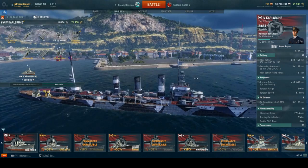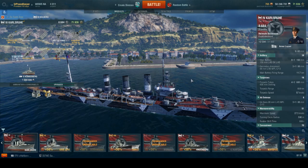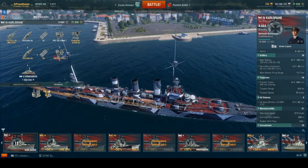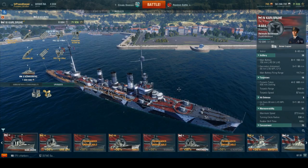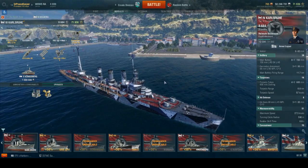Rostock operated with the German high seas fleet as a torpedo boat leader. During the Battle of Dogger Bank, she led the battle cruisers of the first scouting group near the British coast. She survived and went on to screen the German fleet during the famous Battle of Jutland, where she saw extensive action and is credited with assisting in the sinking of HMS Nomad and HMS Nestor. She'd eventually be torpedoed by British destroyers, and while being towed back to safety, she was discovered by HMS Dublin. To prevent her capture, Rostock was scuttled.